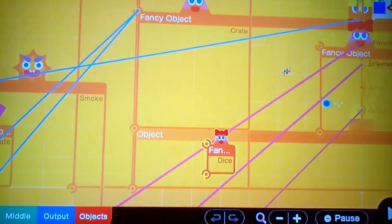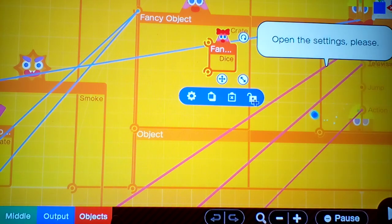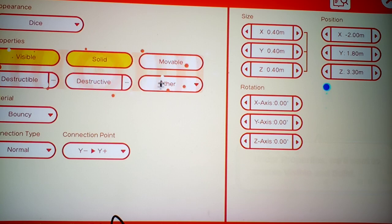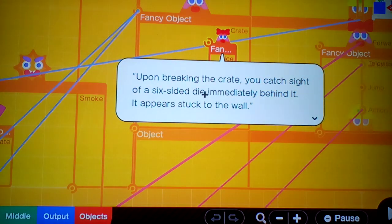Alright, switch over to side view. Let's make it the same height as the crate. Open the settings — uncheck visible and solid. There you go, now close the settings. Upon breaking the crate, you catch sight of a six-sided die immediately behind it. It appears stuck to the wall.